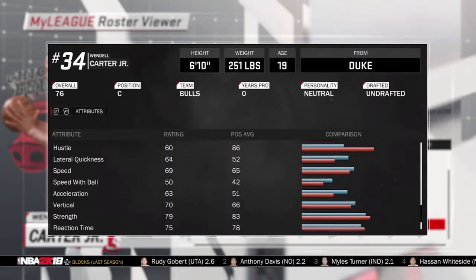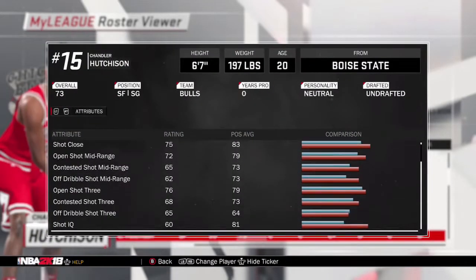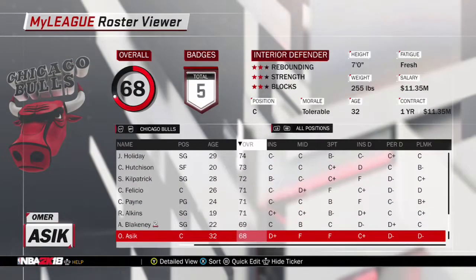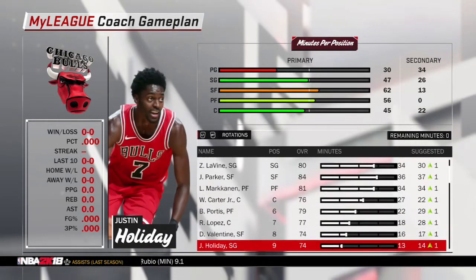In the first season we're not really going to make any trades - we'll just see how 2K thinks the Bulls are gonna do in real life. Usually in simulations when we do the Bulls they end up getting to the Conference Finals or even the Finals in the first year, so they'll probably do good. Chris Dunn is at point guard - you guys know the team, let's just see what happens.